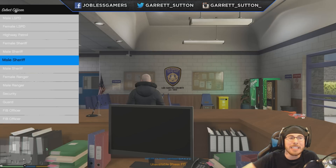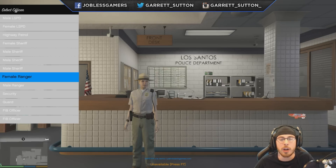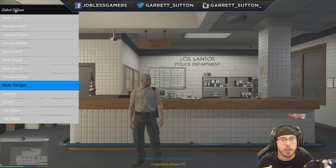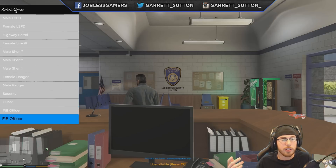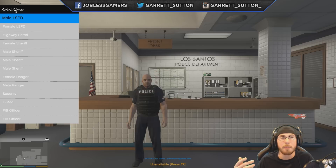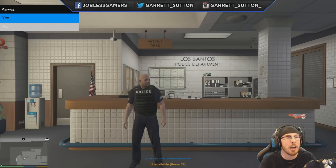You go up and down the menu using your WASD keys and preview your selection by pressing spacebar. Once you've found which one you want to use — maybe the male ranger, security officer, FIB officer, whatever the case may be — you simply press Enter. Once you press Enter you will have chosen your character. This is now your police officer.